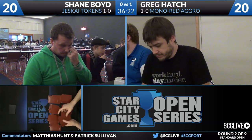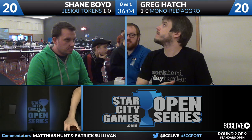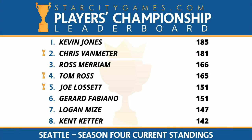Greg on a mulligan for game two, Shane keeping seven on the play — he's down a game. We talked about Greg being runner-up at the Invitational in Vegas last year. The Invitational is coming up in just a week with serious implications for the Players' Championship. Looking at the leaderboard: Kevin Jones is the season four points leader with a healthy lead over Ross Miriam. We're looking at the top nine not already qualified — Chris Van Meter, Tom Ross, and Joe Lossett already have trophies from invitationals. Kevin Jones likely locks the season four points invite, with eight at-large bids.